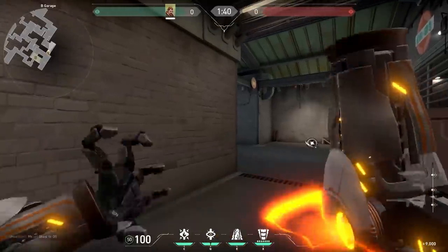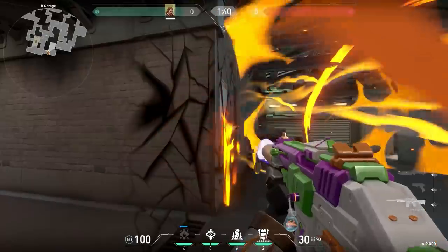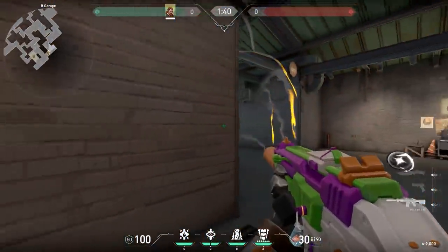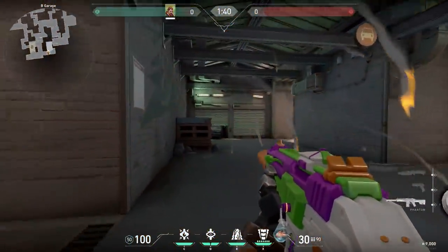We'll start with maybe the first ever Breach trick on the series. When you cast your Shockblast it will shine very bright. So what you can do is cast your flashbang in your Shockblast so the enemies won't see your flashbang. A good combo you can throw is here on Split. Cast your Shockblast — the enemies won't be able to push you — then cast your flashbang behind it and the enemies will be blinded.